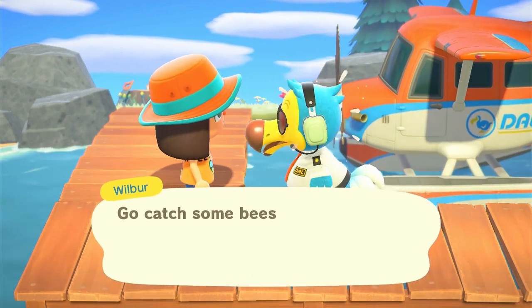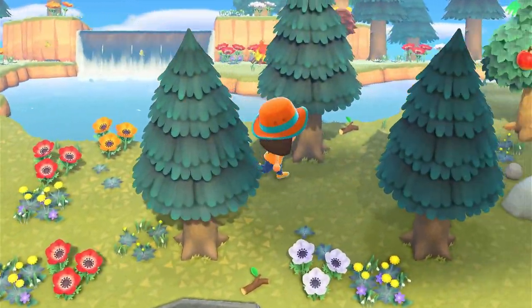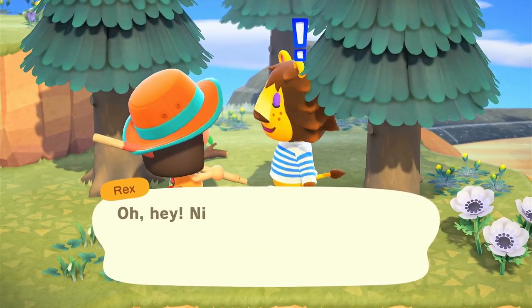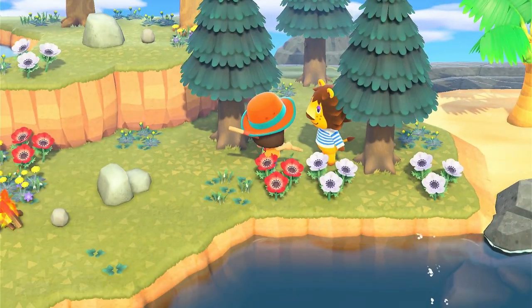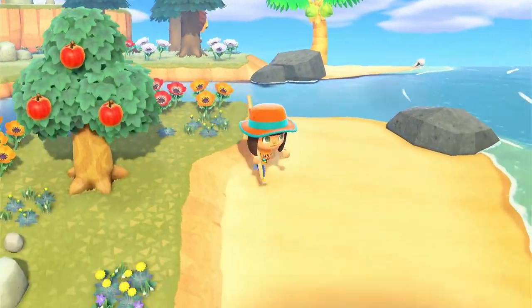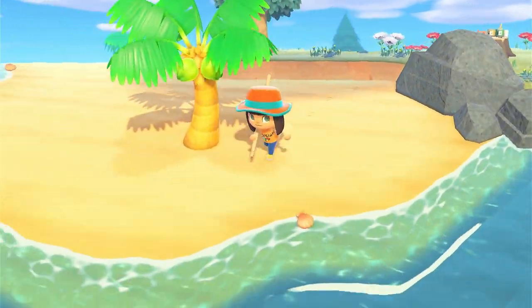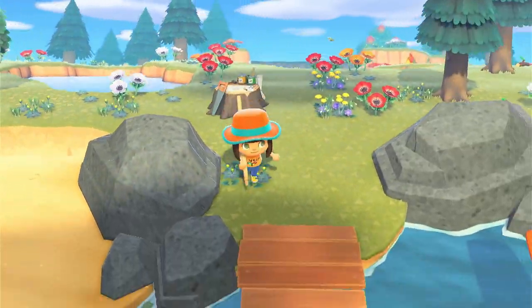Island twenty-three - oh no no no no. Is that Rex? Not even close to who we're looking for! Oh and I forgot my net broke. You know what, I kind of want to speed this along - I'm going to skip the items and wasps for a while and not worry about them too much. We have a villager to find and no time to waste. Let's go straight to twenty-four.